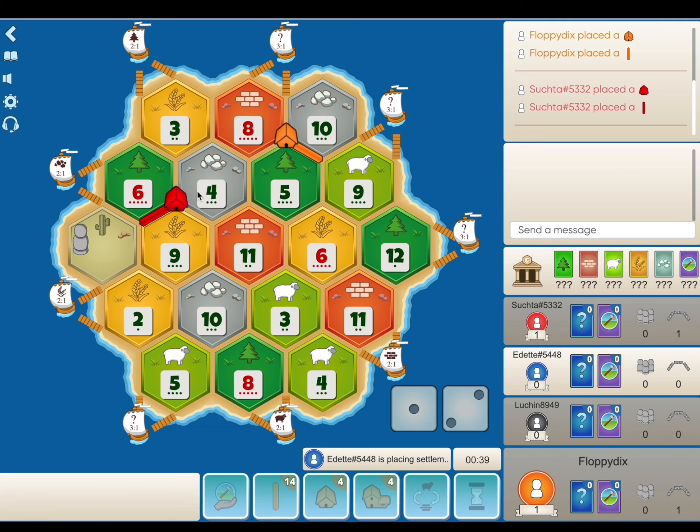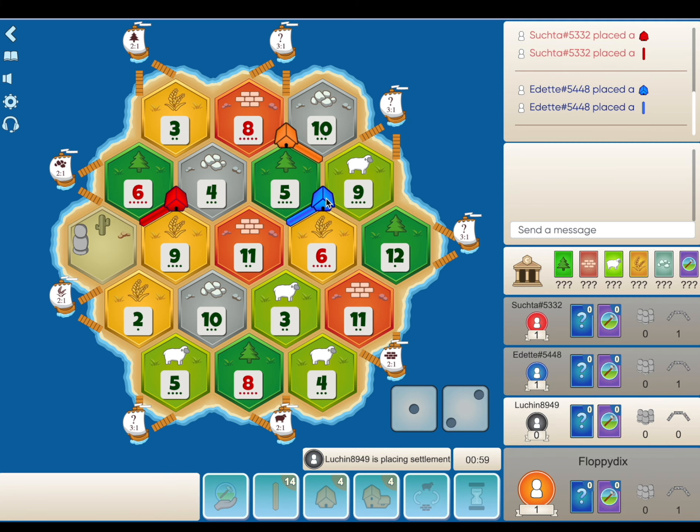Second position takes 6-9-4, which is fine, though I don't really like the expansion onto the 6 that much. That ore port's not going to be super useful unless he manages to get on the 10 as well. Third position, I assume, takes this 5-8-10. They'll have a lot of solid second placements. You could also consider the 3-4-8 and go up, snagging the 3-1 possible wood port. Fourth position with the coordinated 8s — you definitely take the 5-8-10 and 3-4-8, no questions asked.